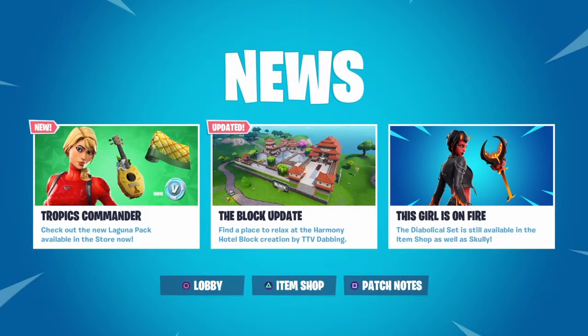Hi guys, it's Daily Fortnite Gold. It is Saturday the 23rd of March 2019 — welcome to another video, hope you're all doing well. No real news today. The Diabolical set is still available in the shop and the block update is still the Harmony Hotel.